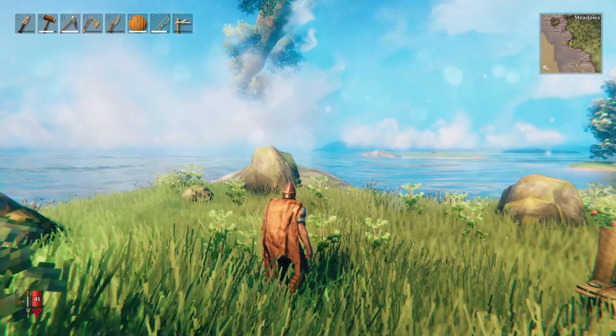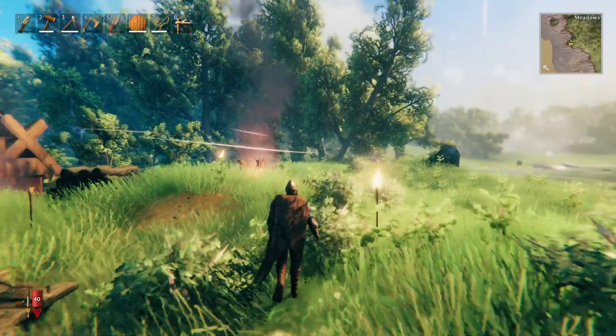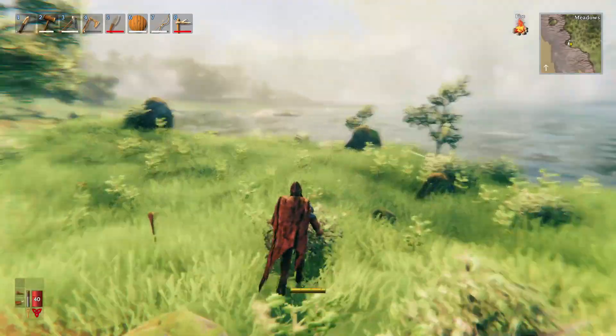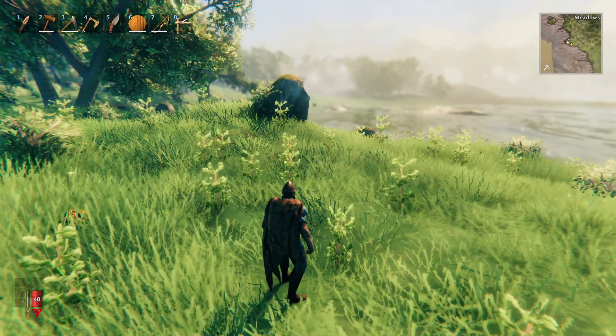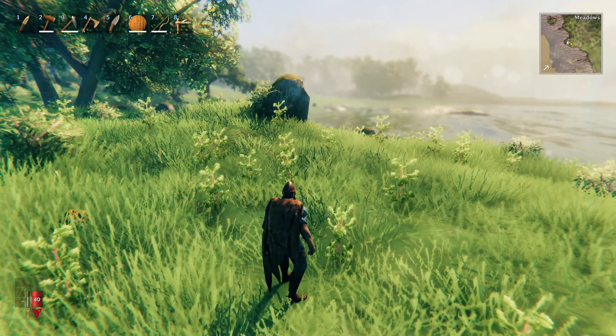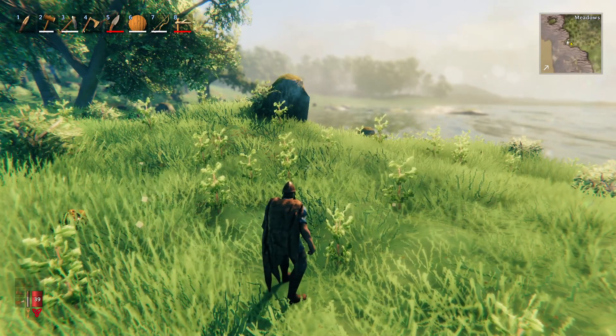Welcome everybody. Today on Valheim we're going to be showing you how to control your mini-map up in the top right corner and how to add waypoints to your actual map. To control your mini-map in the top right corner, it's simple — you just press the greater than or less than key on your keyboard to zoom out and zoom back in.